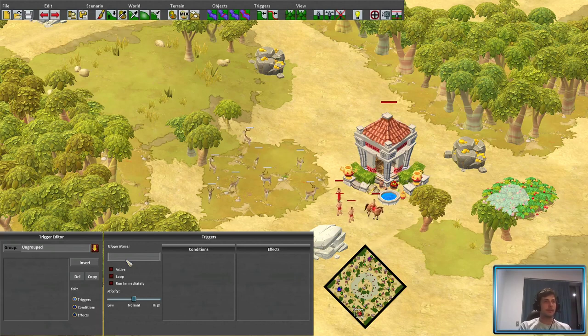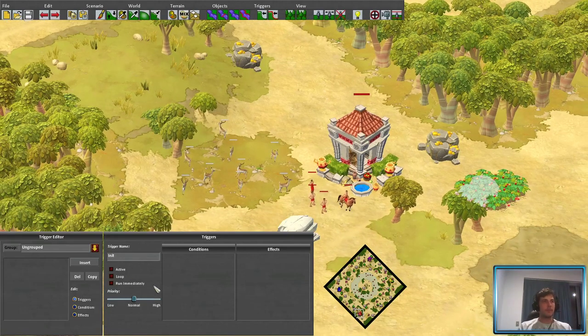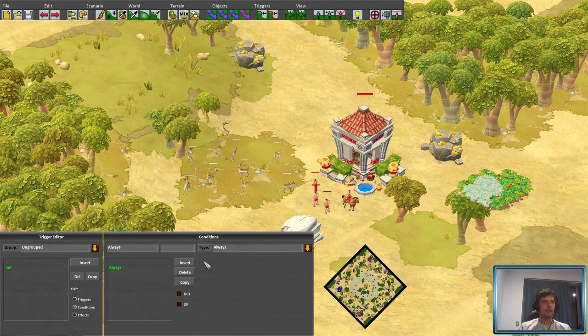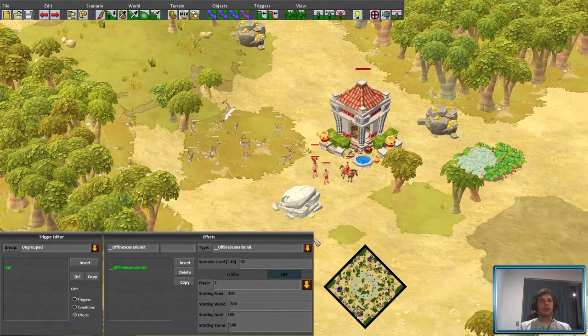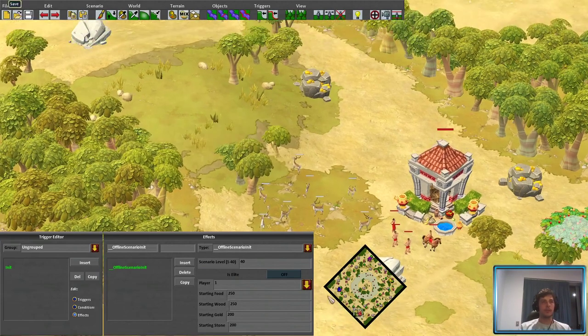The initialization trigger is the most important one, because it basically tells your AIs to start doing stuff. I'll give it the name 'init' — hit Insert first to create it, hit Enter to save the name. You want this one to run immediately; leave the condition as 'Offline Scenario Init'. From here you also determine your starting resources — let's say 250 food, 250 wood, 200 gold, 200 stone. Save. I always like to click these off just in case.